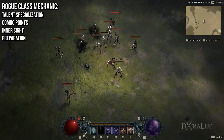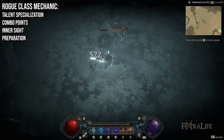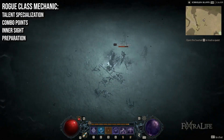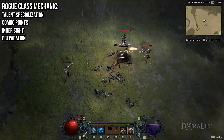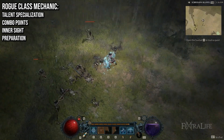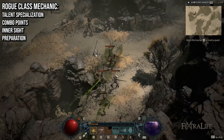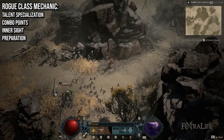The Rogue's unique mechanic is known as Talent Specializations, which are divided into combo points, inner sight, and preparation, each with its own questline. Remember, though, that there is no confirmation yet if you can activate all three specializations simultaneously, or if they can only be used one at a time. Additionally, preparation hasn't been tested since it becomes available upon reaching level 30, and the max level for the beta is level 25.